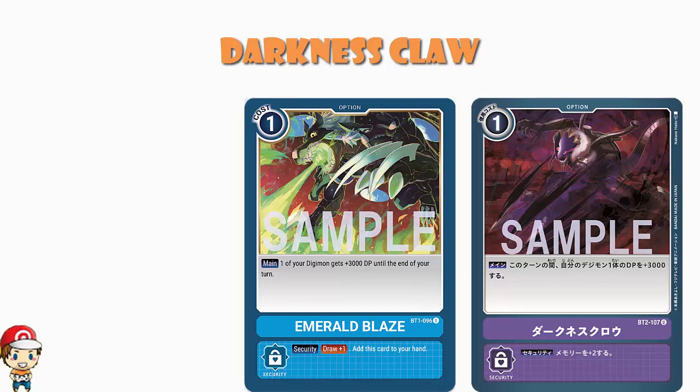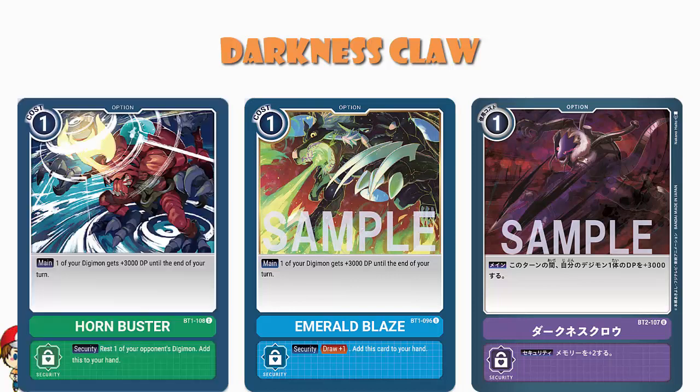Similarly, we saw a green version of this in New Evolution — Hornbuster. One of your Digimon gets 3000 power until the end of turn. And as a security card, you rested one of your opponent's Digimon and then added this to your hand. Though again, I would still rather have the extra two memory, because memory — I mean it's literally your resource for the game, right? Memory is how you basically do everything for the entire game. So the more memory you've got, the more options you've got. And I really am a fan of having the extra memory.